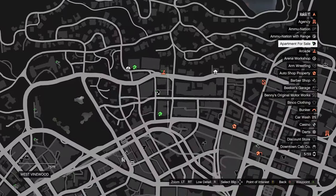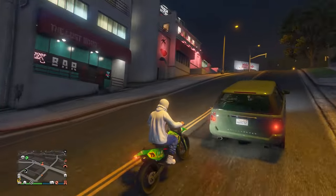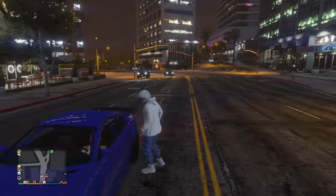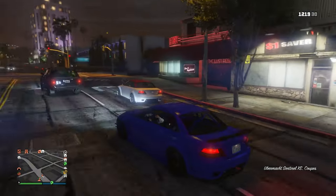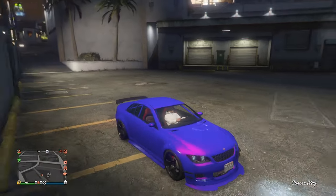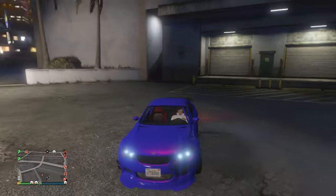Just drive in circles around this little block on the map — don't drive too fast or it won't spawn. Go around the block slowly and it should spawn on the left. We got the purple one this time, which is honestly a little nicer than the lime. It sells for around 20-something thousand dollars. It has a custom paint job with pearl finish, upgraded wheels, spoiler, and upgraded bumpers.